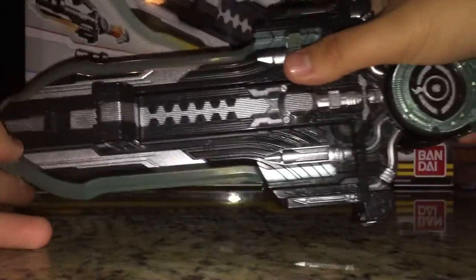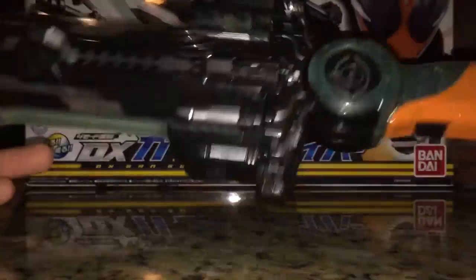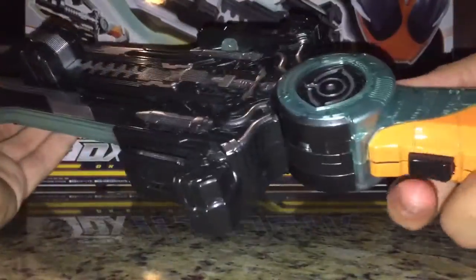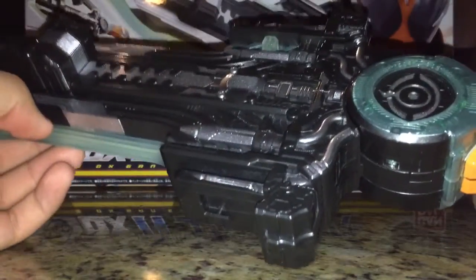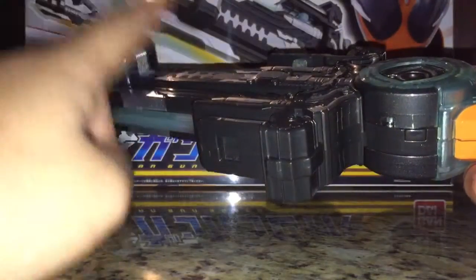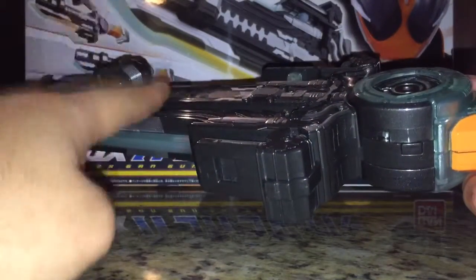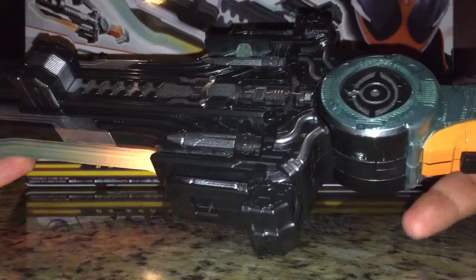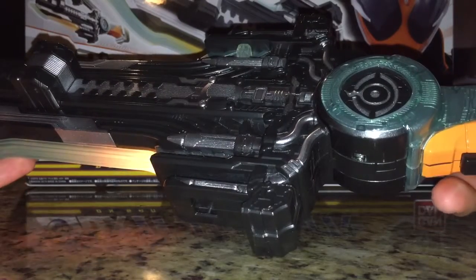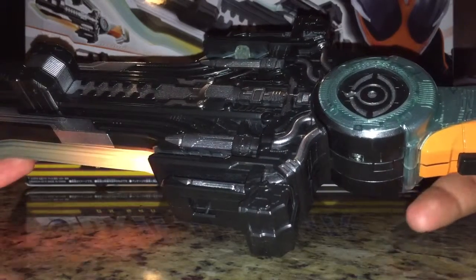When we turn it on we get a white light, and then when you pull the trigger you get an orange light because normally he uses this in Ore Damashi — though he can use it in any other Damashi, specifically he uses this in Ore Damashi.